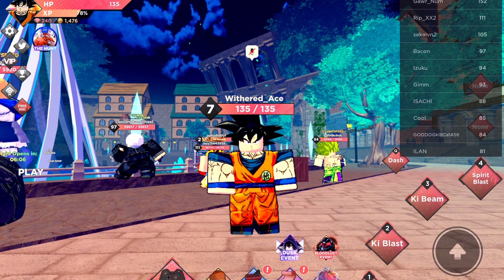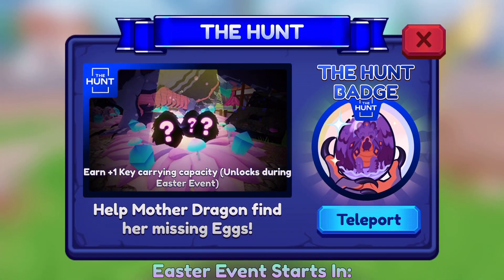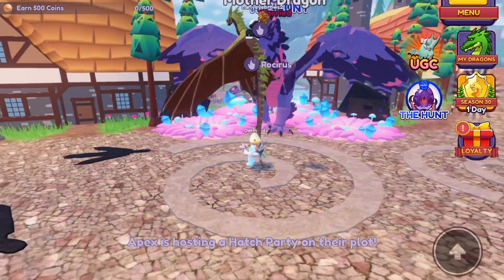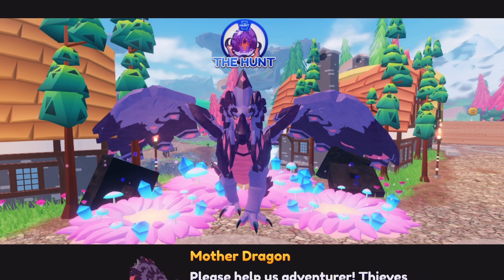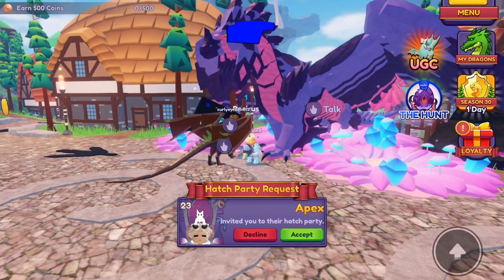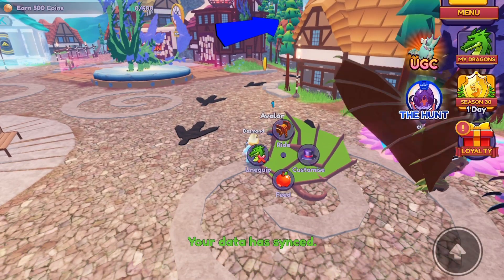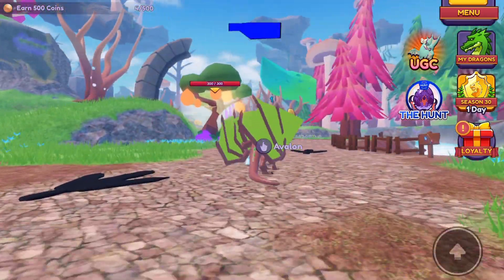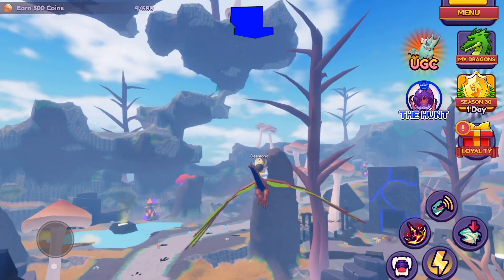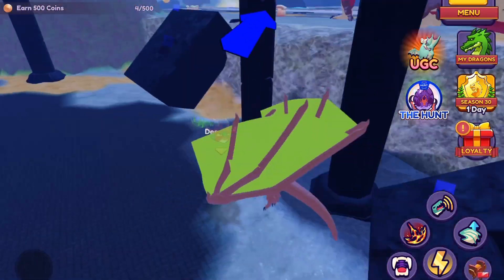I'll see you guys in Dragon Adventures where we will be getting the last badge of the video. This is a pretty nice one - you just want to teleport to the hunt as soon as you join the game. Go into the hunt world and talk to the mother dragon. She's going to tell you about how someone stole her eggs and you need to find them. You don't need to find all nine - you just have to find one of them, thank God for that. Spawn in your dragon and follow where the blue arrow at the top of your screen is telling you to go.